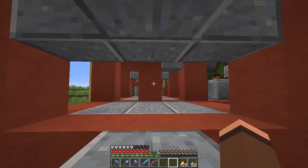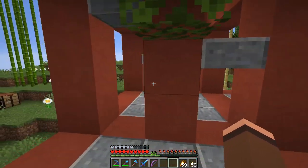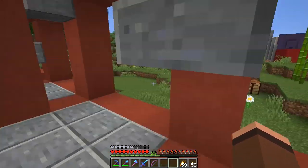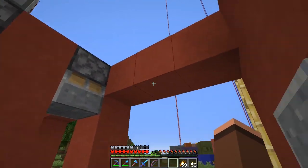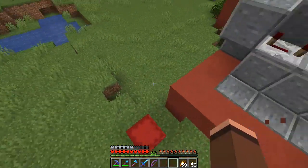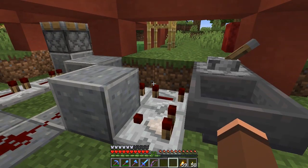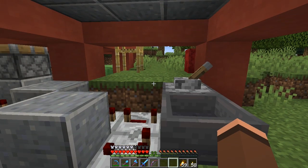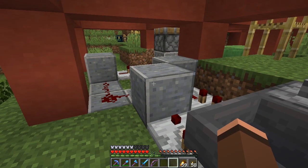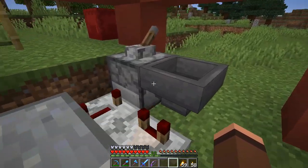The last thing we built a few episodes back was this final little stretch here, which required some piston activity to try and make it work. As you can see, they're all off at the moment. I didn't know how I was going to do the timings, but I think I've discovered it. It's not the best solution. The only downside right now is it doesn't have a very good off switch — it's got an on switch, but you kind of have to break some redstone to turn it off again. But let me just show you how it works.